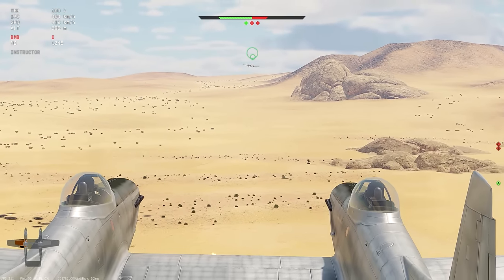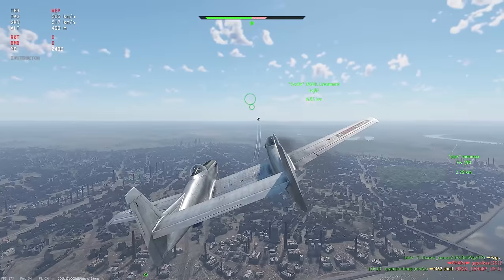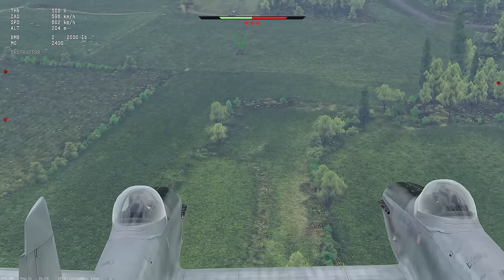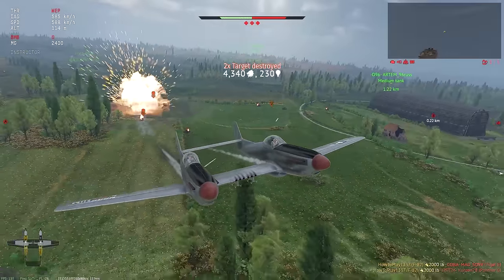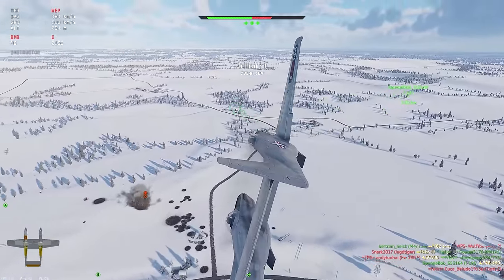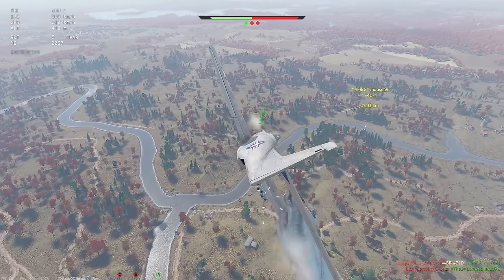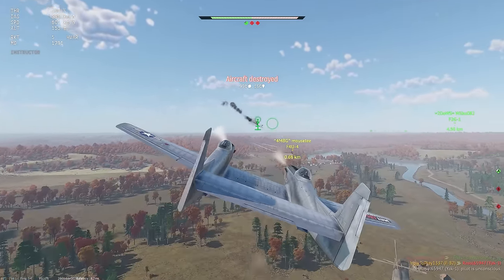Speed is the main advantage this plane has against regular single-engine fighters — unless they carry bombs, they will almost always outperform the Twin Mustang in turn fighting. In ground realistic battles it felt like this plane has two phases: a very useful one while still having bombs and dropping them on enemy tanks, and a pretty useless one when flying a few kilometers above waiting for enemy fighters to appear. Occasionally when they didn't respawn, it felt like I was just wasting time and not contributing enough to help my teammates.